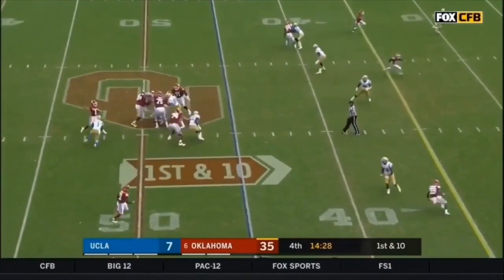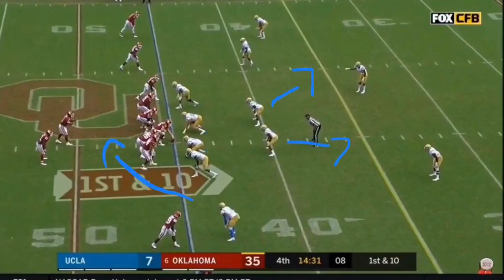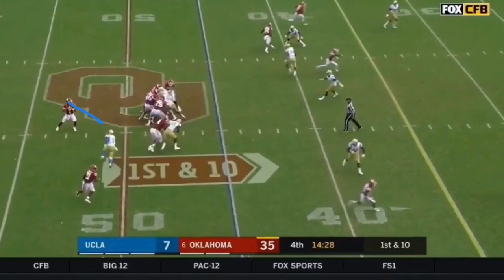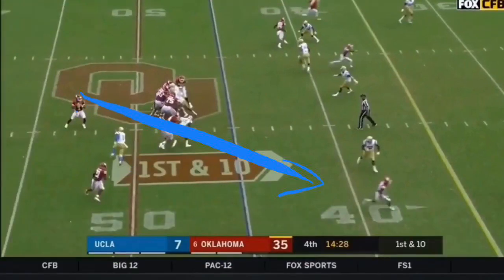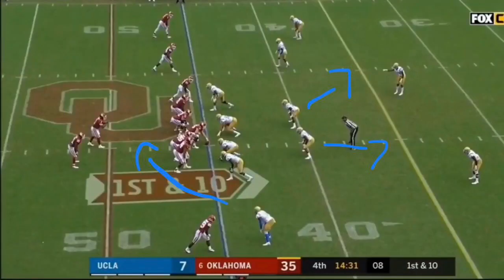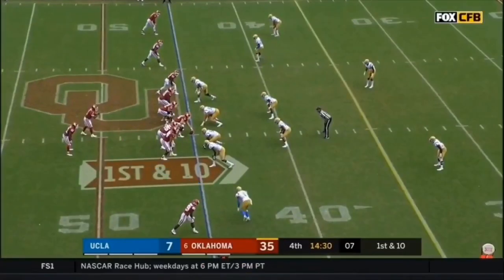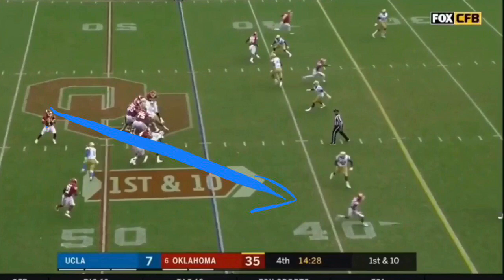Kyler Murray's pre-snap reads are simply awful. Once again, a beautiful blitz is disguised by UCLA — you assume the linebackers will blitz, but they're actually in coverage and it's a corner blitz. When Kyler sees the blitz, he knows where it came from, so he immediately throws to the receiver that was being guarded by the corner, but misses him badly. If this doesn't change, Kyler will never succeed in the NFL. But if it does, he has the chance to be one of the best QBs this game has ever seen.